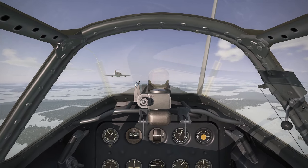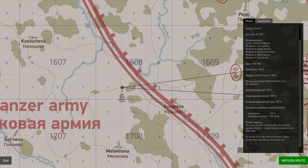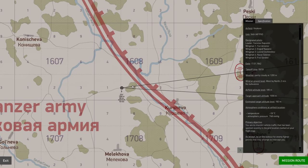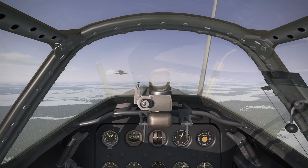Today we are tasked with doing some ground attack. We are hitting a German resupply convoy that is pretty deep behind enemy lines. They are along this road here, and it looks like they may either turn north or south at this T-junction. We'll see where they are at.